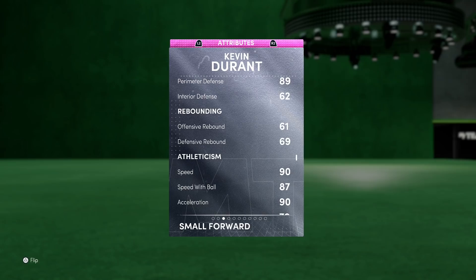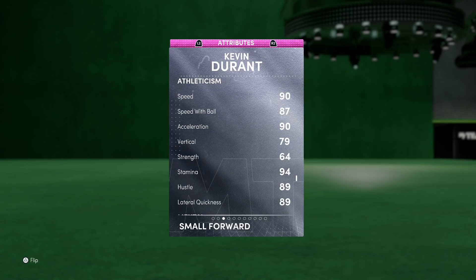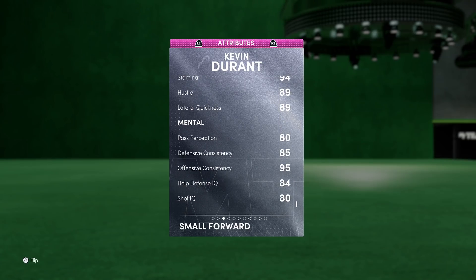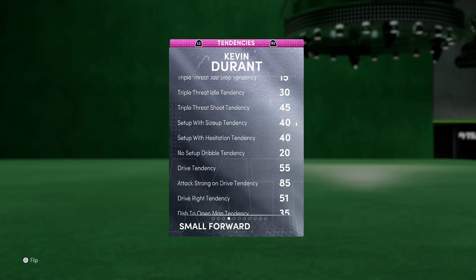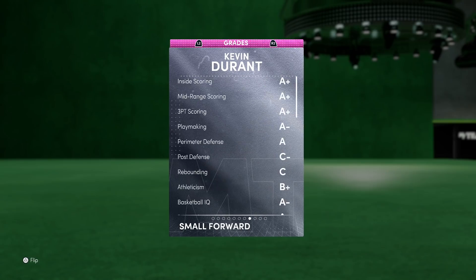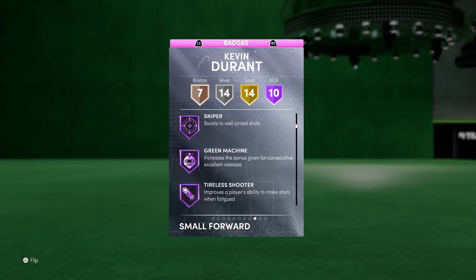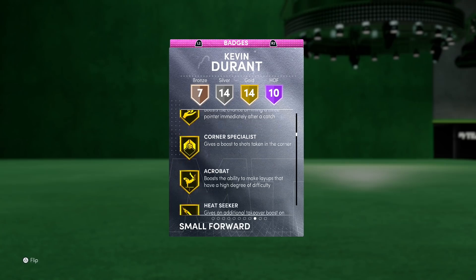86 ball handling, defense is actually good — 89 perimeter, not much of a steal though. He's actually fast: 90 speed, 90 acceleration, 87 speed with ball, 89 lateral quickness. On paper this card looks like it should be a Galaxy Opal, but I'm not going to complain. He's a Pink Diamond in my hands. Badge-wise: 10 Hall of Fame badges, 14 gold, 14 silver, and 7 bronze.